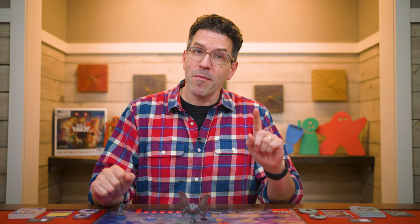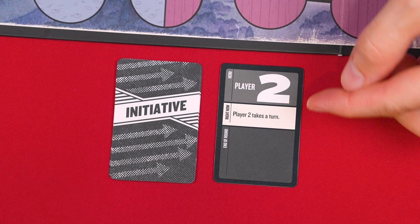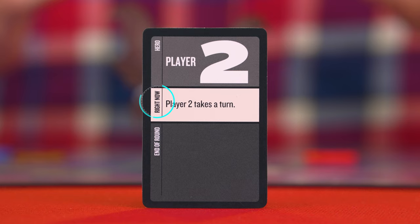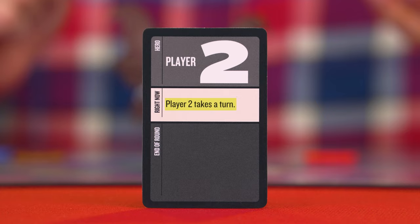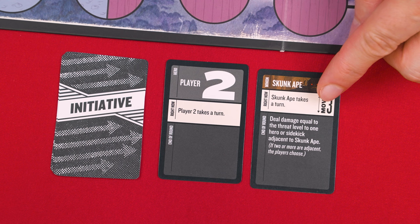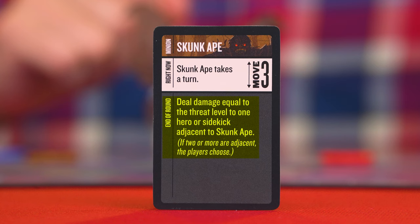Here the game is played over a series of rounds broken into several turns each. At the start of a turn, flip the top card of the initiative deck and set it into a row — this will tell you whose turn it is. In this case, player number two, which is the person with the order marker showing that value in front of them, so Dr. Jill Trent in this case. The initiative card will usually have a right now effect that is resolved right now. After their turn is resolved, you reveal the next initiative card, adding it to the right of any other revealed ones. Some cards have an end of round effect, which is shown in a separate area, and that effect will only be resolved at the end of the round after all of the turns have been taken.